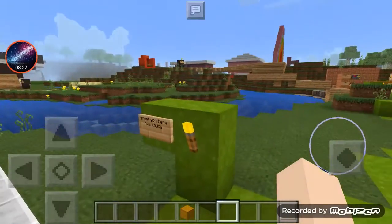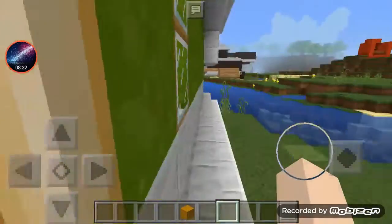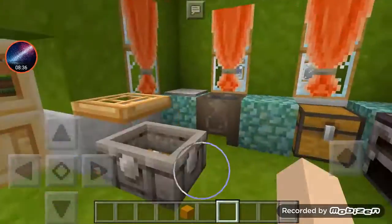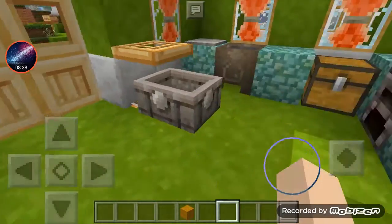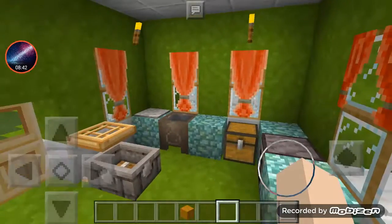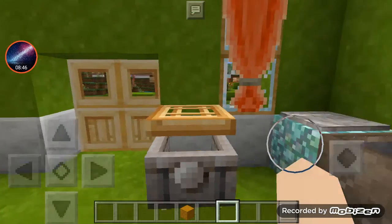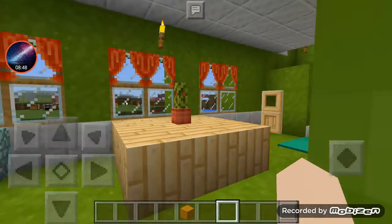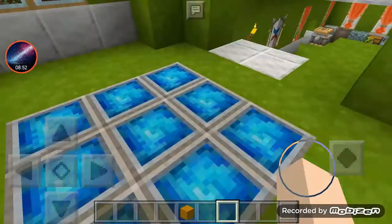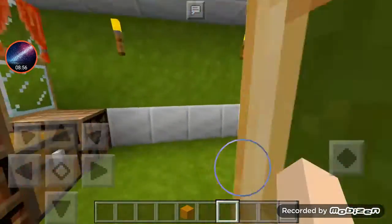All the houses have the same layout at the end. I just finished this house — I think this was the last house, but no, the purple house was the last one. This is going to be the house that some people are going to play. I just love this texture pack — look at the lapis, it's so pretty.